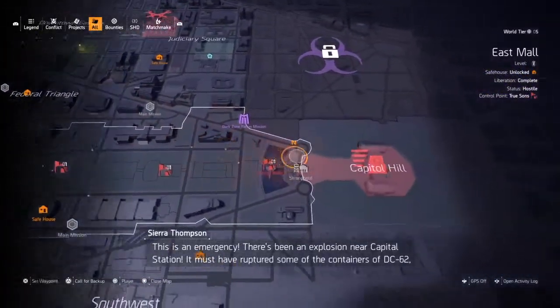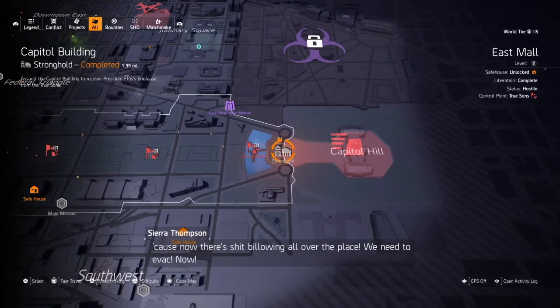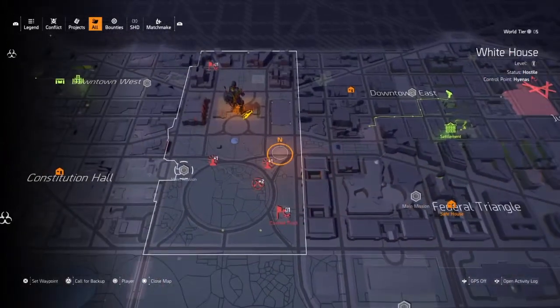Welcome back, we're playing some more The Division 2. I'm going to show you today how to get the Liberty Pistol exotic. The first thing you're going to do is beat the game — get to the Capitol Hill Stronghold, beat it, kill the boss, and you're going to get the first piece.